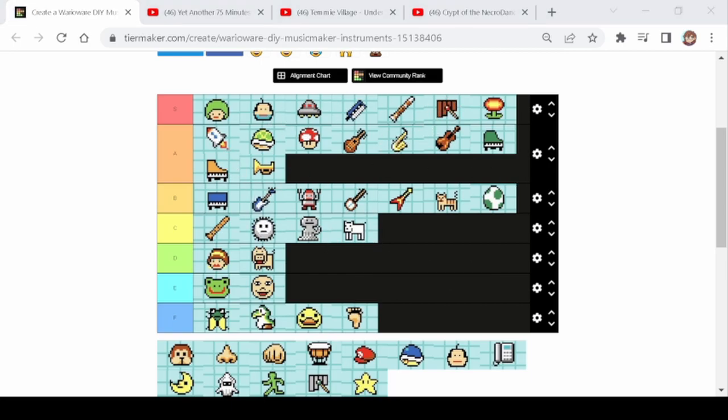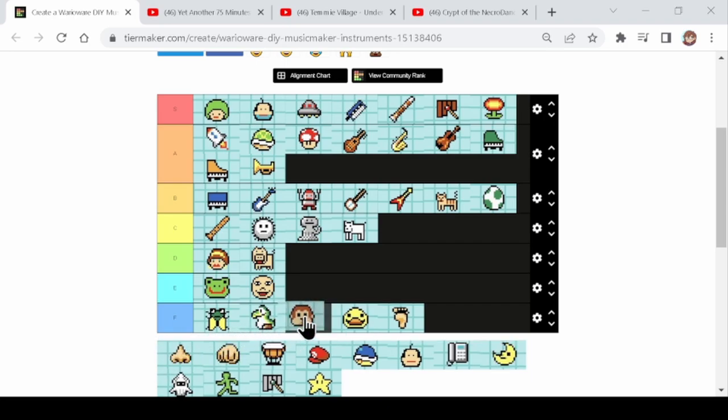Next we've got the monkey. Monkey has a similar issue to the dog where it alternates between two different sounds, which is always a disadvantage — you have less of one instrument in favor of technically another, even though it's the same label. But it's less versatile than the dog, so I'm gonna put it in F tier. That said, it's above the birds and the tickling — it has potential. And actually I'm probably gonna put the bugs behind yoshi since yoshi could at least be used for some sort of Mario song.